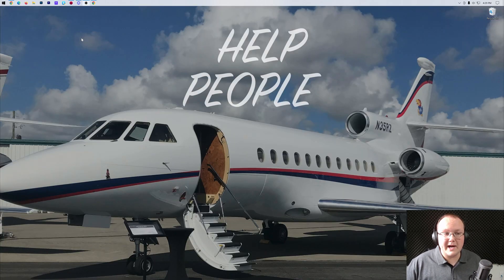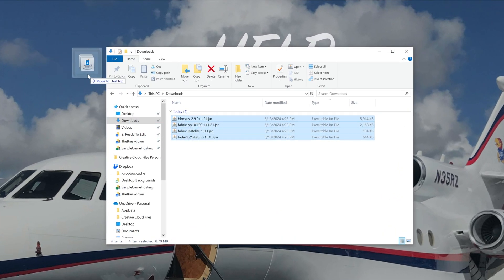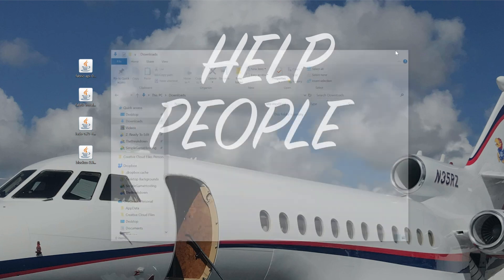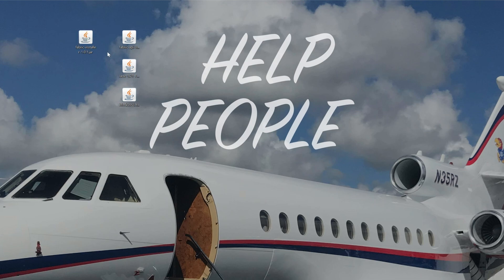Let's go ahead and minimize our browser and move all of these to our desktop. For me, they're in my Downloads folder, but for you it'll be wherever your files download to. We want to separate our mods and the Fabric mod loader itself. Fabric API — that's a mod. Jade — that's a mod. Blockus — that's a mod. But the Fabric Installer is right here, and that's where we need to start.